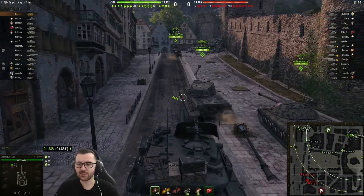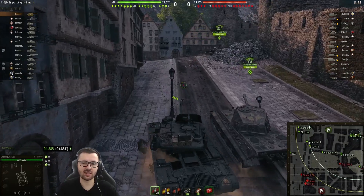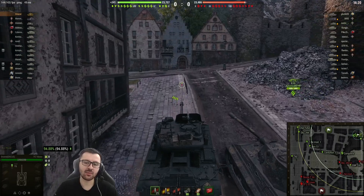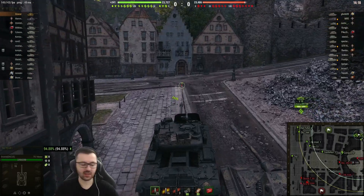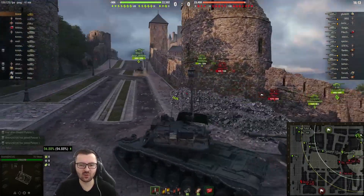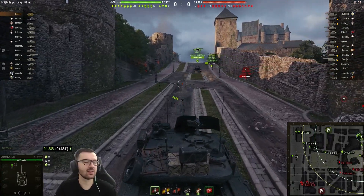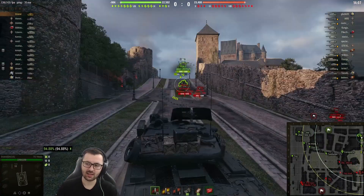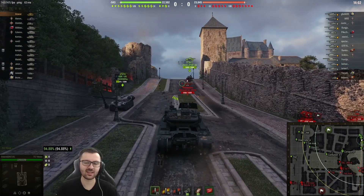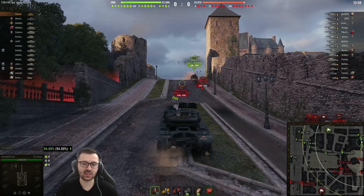We're on Himmelsdorf and because this is a support tank, and I took a look at the enemy tanks, I decided it's best for me to go up the hill. Because if I would go on the banana - where the armored tanks usually fight - I wouldn't be able to do much with this tank, since I kind of need to close in on the target and clip. On the banana all you can do is shoot from a distance.